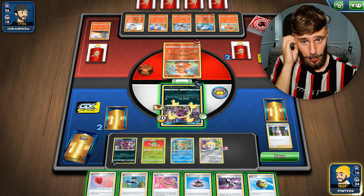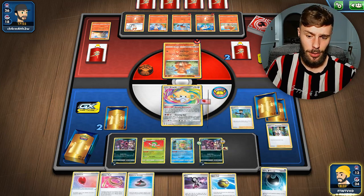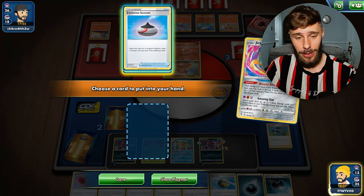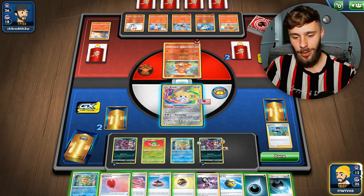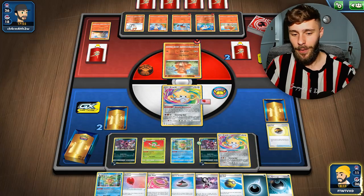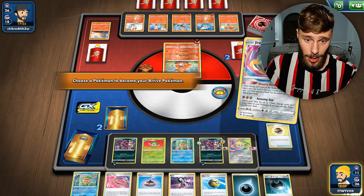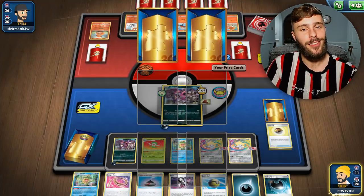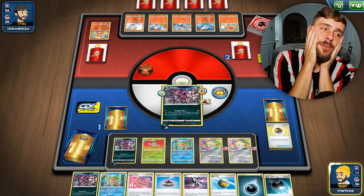We've got Piers here - we can attach and retreat, but we don't really need to. We go Bird Keeper into the Jirachi just to dig out the hand. Then we get another Ludicolo, but we don't need another Ludicolo. We go for a Level Ball, get a Jirachi, attach, and fin the deck out. Lovely stuff. Retreat KO - there we go. I definitely do not have the energy for this video and I apologize for thinking I could record this.